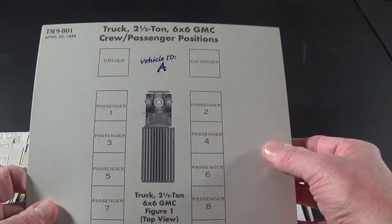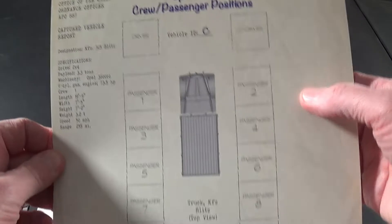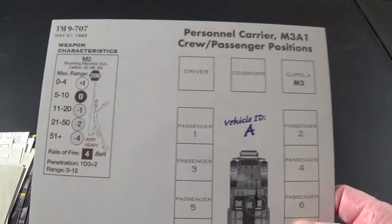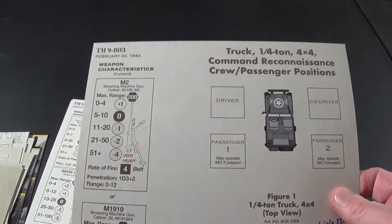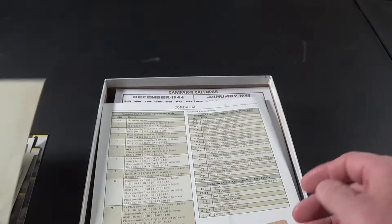Here's a two-and-a-half ton, six-by-six GMC truck with crew and passenger positions, and the Opel Blitz for the Germans. Here's the M3A1 half-track, which can have an M2 .50 caliber machine gun mounted on it. There's also a quarter-ton 4x4 — that's the US jeep — which can also have machine guns mounted. Then the M4A3 Sherman, two of these — A and B — one-sided, showing crew positions and guns, plus more Opel Blitz positions.